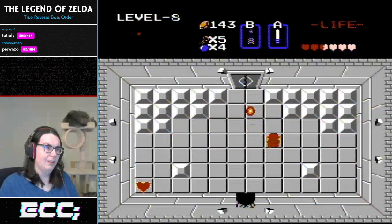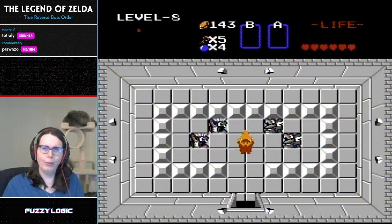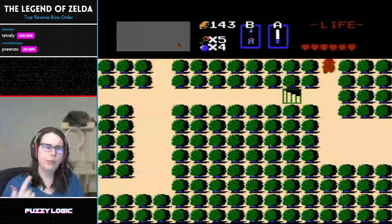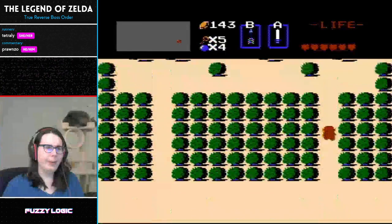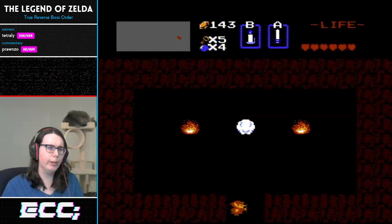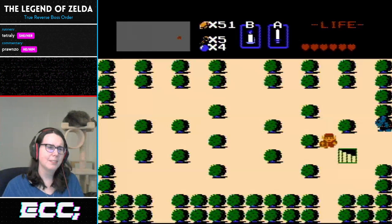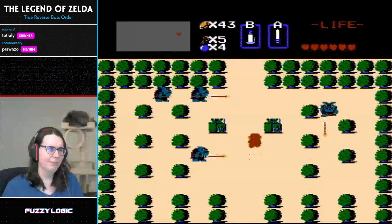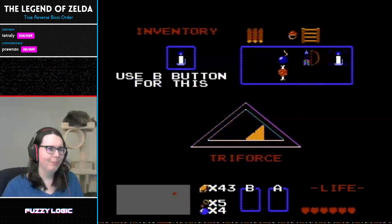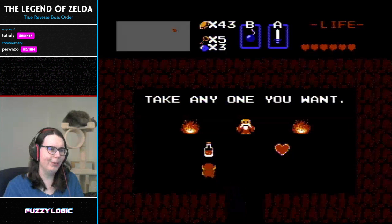I'm going to pick up the prime meat. It's very expensive — Tetreli flaunting her wealth spending an extra 20 rupees, but more like I just want to not have to route my way all the way over to the mall. We're paying for convenience. Nobody really wants to go near a mall in December. I'm also going to pick up another potion just for safety — you never know. Don't commentators curse yourself.